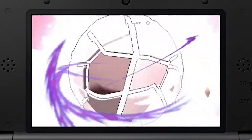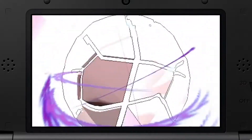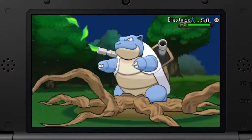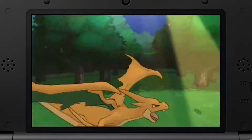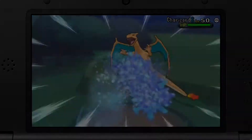Charizard looks eh, Blastoise has a bigger cannon, Venusaur has a flower on his head — but they all look awesome actually. Hopefully the mega evolutions play a big part, which it seems like they do. I for one welcome our Digimon overlords.